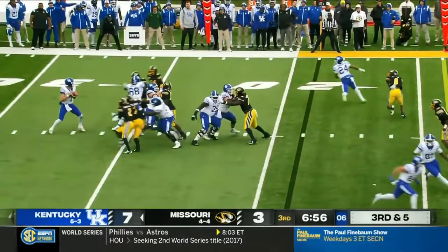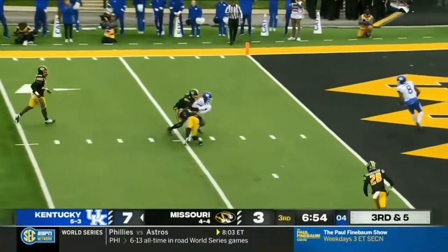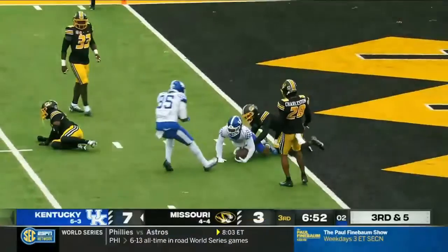You throw to where the guy just left from — that's a vacated area, right here. That's a vacated area. However, he sees the safety is on Robinson.